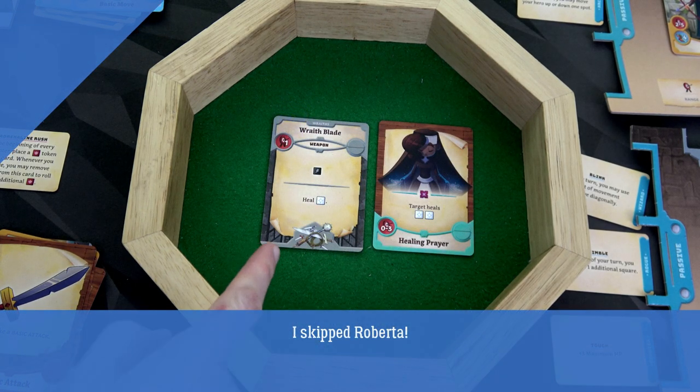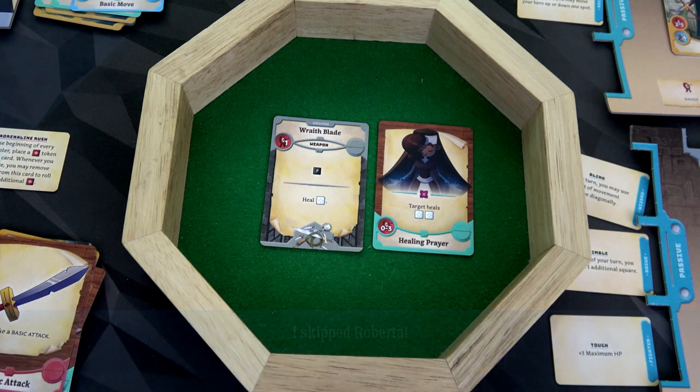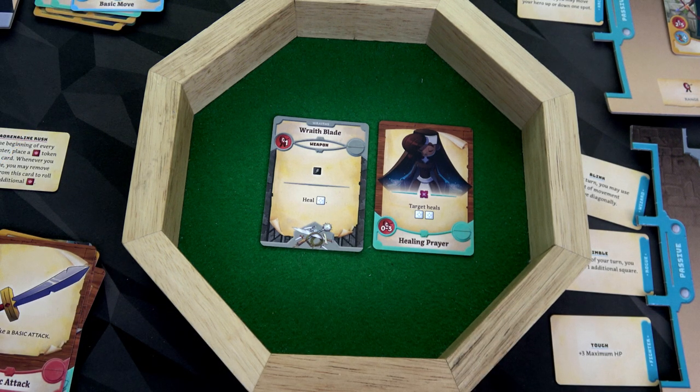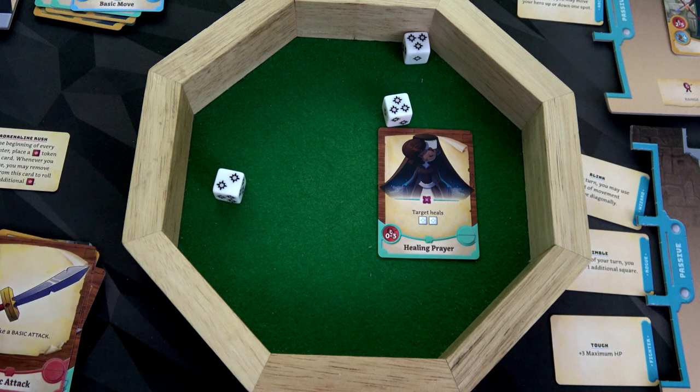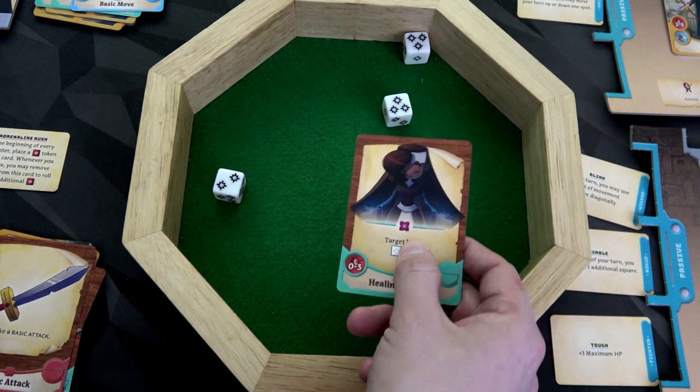Quill is going to go next. We'll use our Wrath Blade to heal with one white die, then use our healing prayer — rolling three white dice total for healing. Three, six, seven healing. So from nine health plus seven puts us back to 16 health. The wrath blade gets discarded, but the healing prayer is removed from the game because of the X symbol.